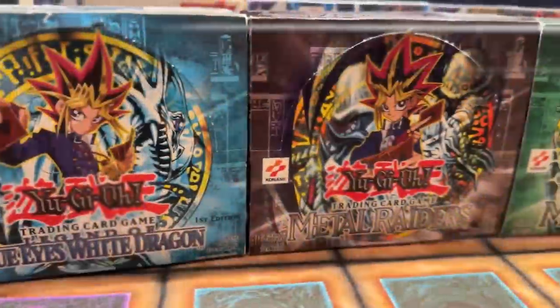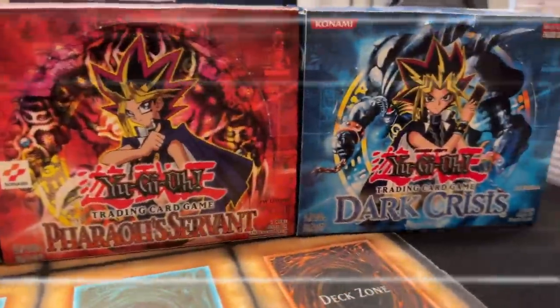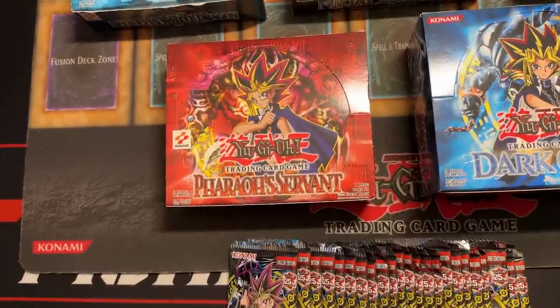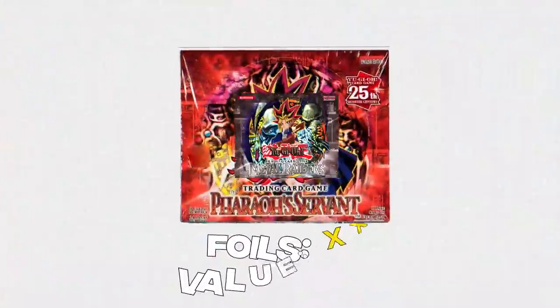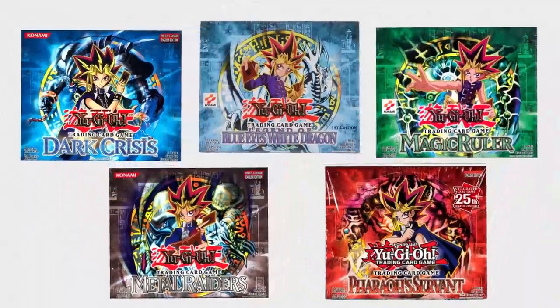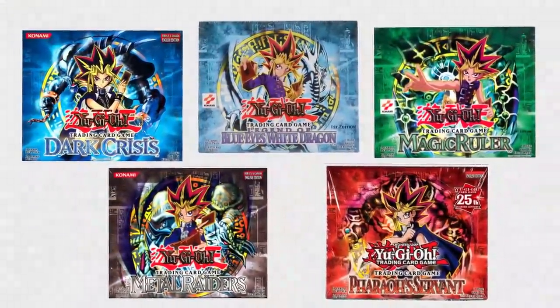Welcome to Legacy Week, a week where we will be revisiting six of Yu-Gi-Oh's oldest and most iconic sets. Each day I will open a 24-pack booster box made up of 25th anniversary packs, starting with Invasion of Chaos and continuing in reverse chronological order. Each day we will total the number of foils pulled and the total value. Which set has what it takes to earn the title of Legacy Week Champion? Let's find out together.